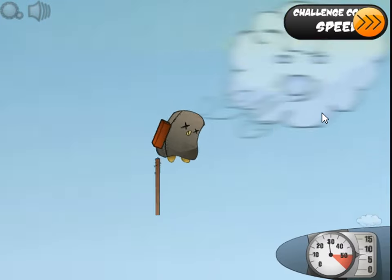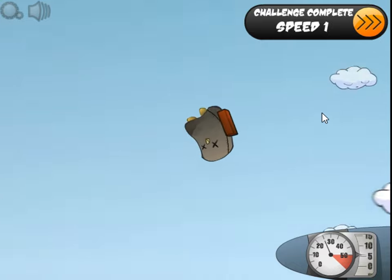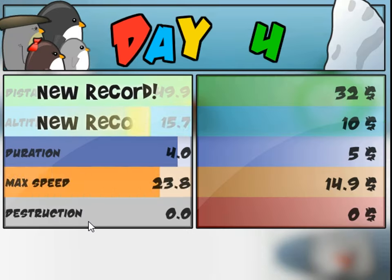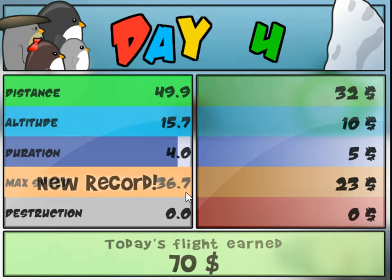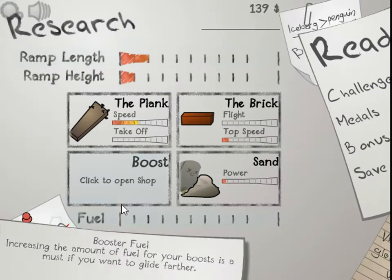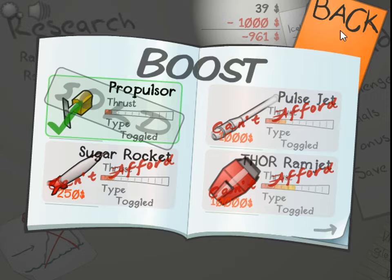I think there's a record here - if you go all the way up and then go super down, your speed increases. I think I just got a higher speed. 36 miles per hour, I think. Okay, we got 30 more dollars and we got $100. Let's go blow out our money on the propulsor - let's go see how well this thing works.